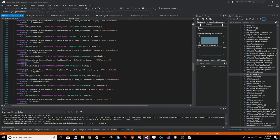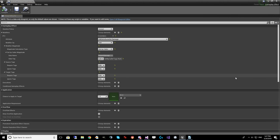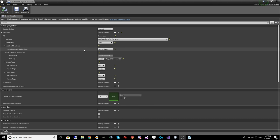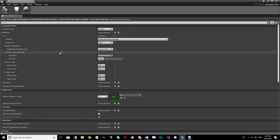Let's look at fireball damage as an example. Gameplay Effects have a duration policy — it can be instant, infinite, or has duration. This fireball effect instantly applies the damage. These are the attributes defined in the OWS Attribute Set and the only ones that will show in the dropdown. You get a modifier operation — here we have Add. There's no Subtract, but if you add a negative number it will subtract. In this Magnitude Calculation Type, we can use Scalable Float, which are fixed values except that since it's scalable, you can use a curve table to control it.